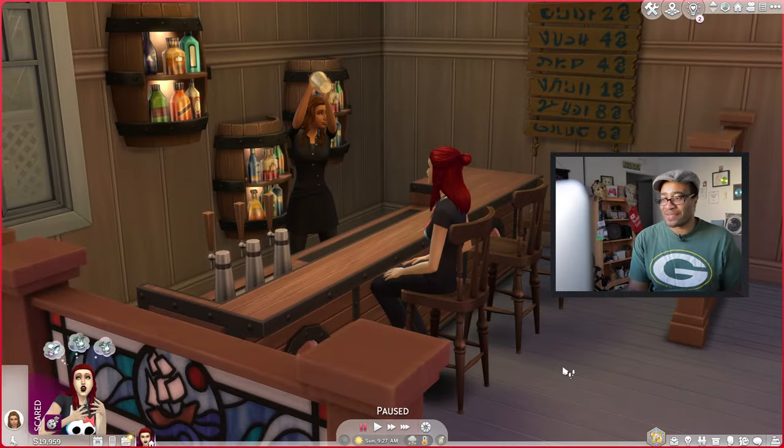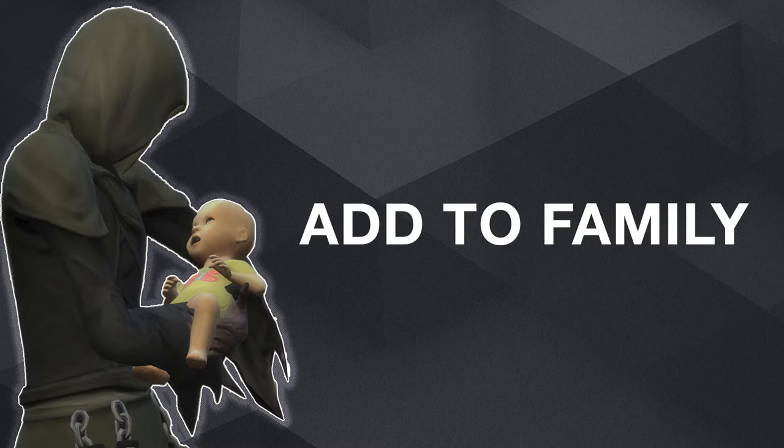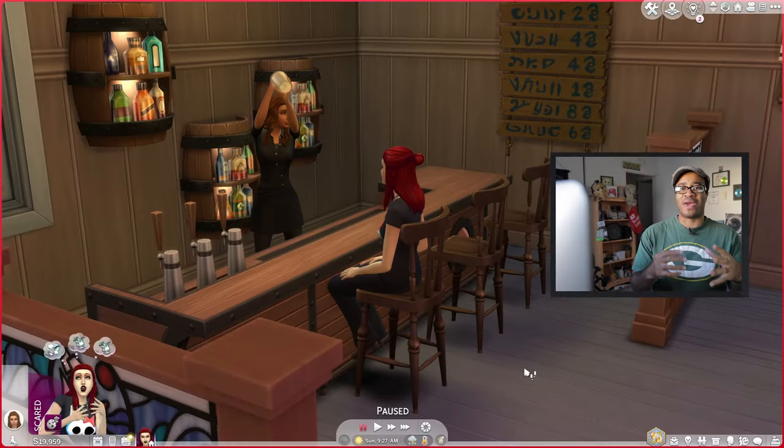First things first, you want to add the Grim Reaper to your family so you can take control over the romantic interactions. But let's summon the Grim Reaper to the lot. You all know how to summon the Grim Reaper to the lot, so I'm going to let you use your imagination on how I'm going to do that.